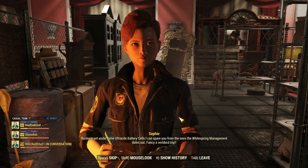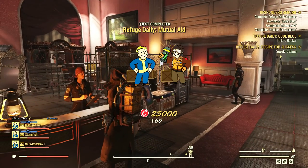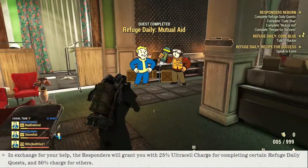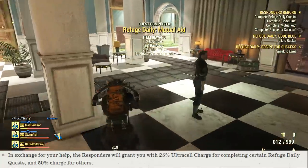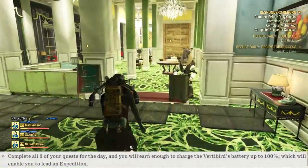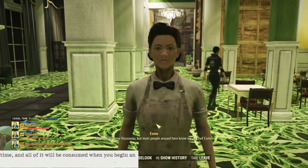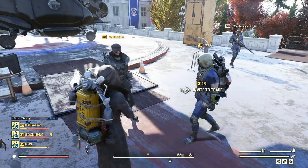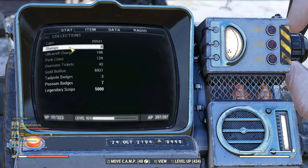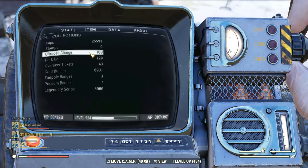The new Responder dailies' purpose is to obtain Ultracite battery cells, or Ultracel charge. Some dailies give 25 and others 50 — it's always two dailies with 25 and one with 50 per day. Only three Responder dailies will spawn per day according to Bethesda. Also, the limit for Ultracel charge is 100, so you can't farm it over time without consuming it first. You can check how much you have at any point in your Pip-Boy under the Collectibles tab.